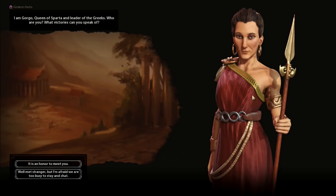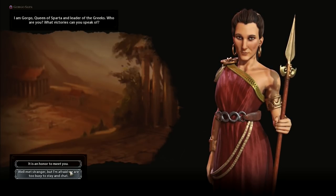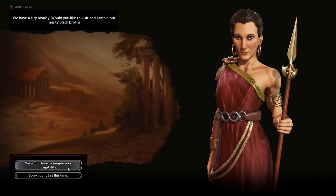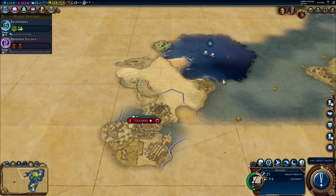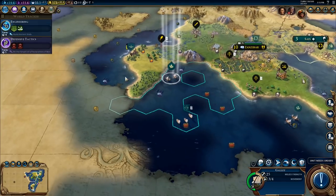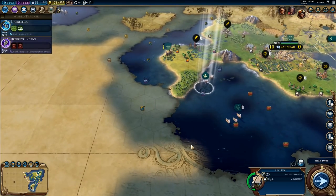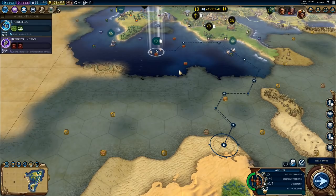I am Gorgo, Queen of Sparta and leader of the Greeks. Who are you and what victories can you speak of? Well met, stranger — but I'm afraid we are too busy to stay and chat. We have a city nearby, would you like to visit and sample our hearty black broth? Sample hospitality. I've no idea where they... oh, hang on — over here. There, Olympia. They all keep going with their explorations. Egypt — that's just a galley right there. So I automate exploration, go out to there.